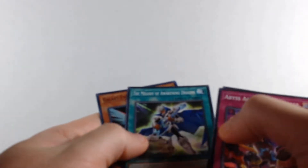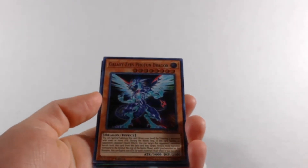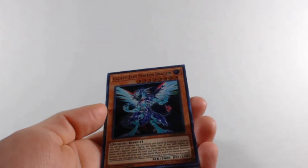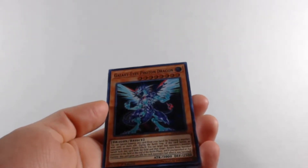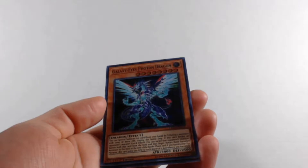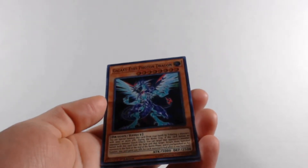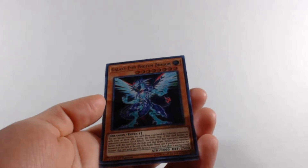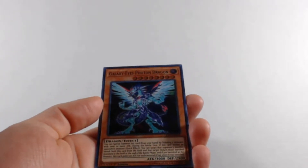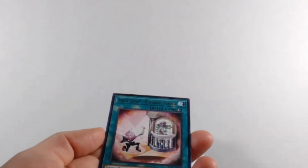We started off pretty good, can't complain. Then we get Melody and a Galaxy Ice Photon Dragon — you tribute two monsters with 2,000 or more attack to special summon it. When it battles an opponent's monster, you can banish both this card and that target, then return those banished monsters at the end of the battle phase. If you banish a Galaxy-Eyes monster, this card gains 500 attack for each material it had when banished.